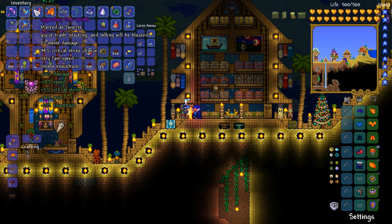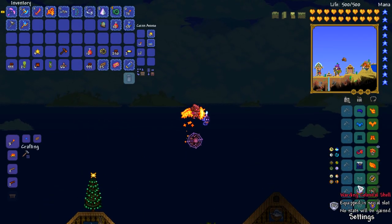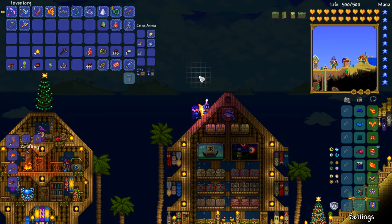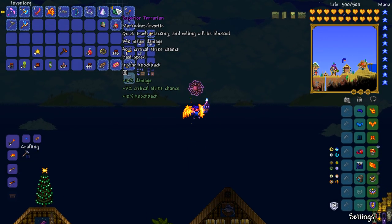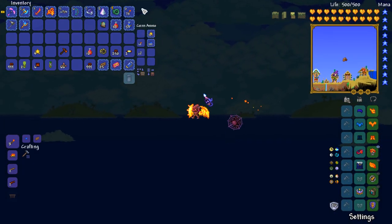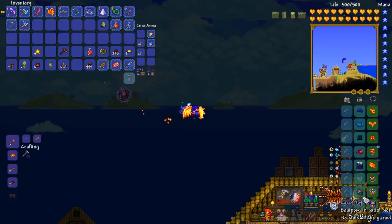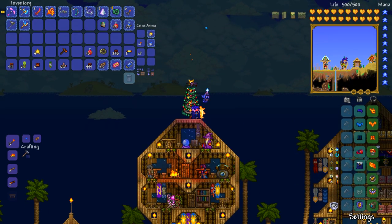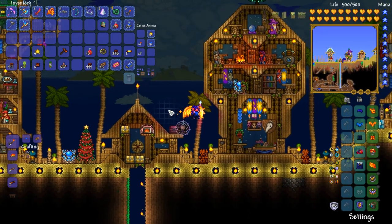If we put that on, then we have ourselves even more damage with swords, but if we wanted to use yo-yos then away we go. 315 damage... 340 damage — how does that work? That's got 340 damage now. So if I put that in place of the Ankh Shield, then this thing would do 340 damage times however many times you can get a yo-yo spawn out of this thing. Damn, man — that's a lot.